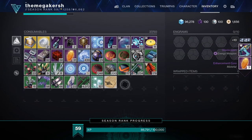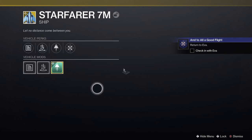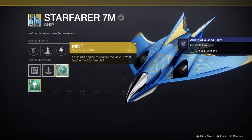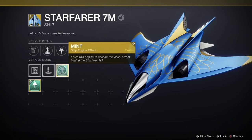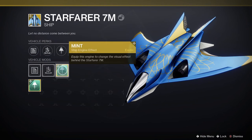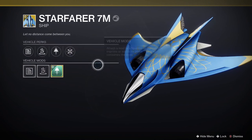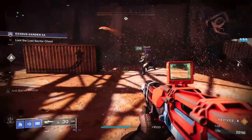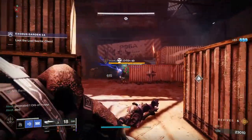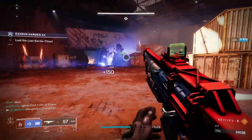Next up is the exotic ship, the Starfarer 7M, a new exotic ship from the Dawning 2020. It has the ability to generate Dawning Spirit, which is useful for Eva Levante's rewards. The engine effects are customizable with five in total to collect. To get the Starfarer, just run through the opening tutorial in the main quest from Eva and you'll receive it from Amanda Holiday.